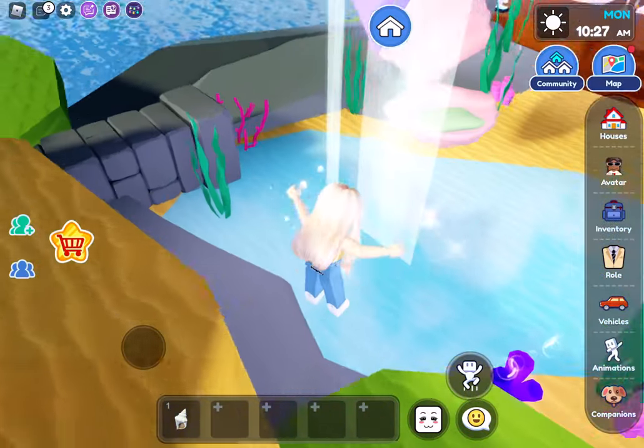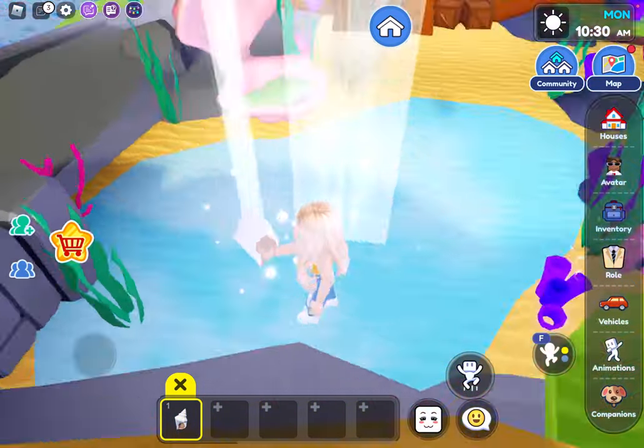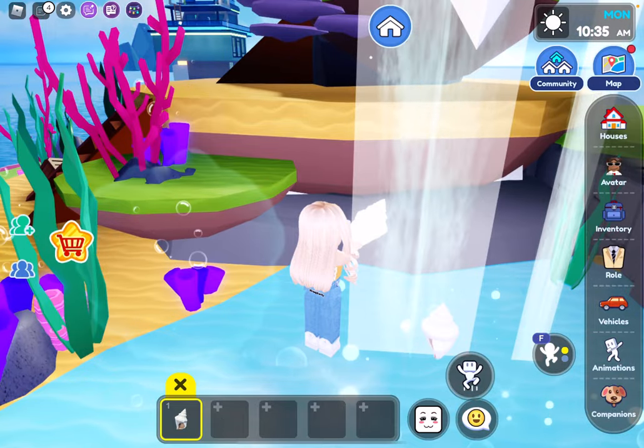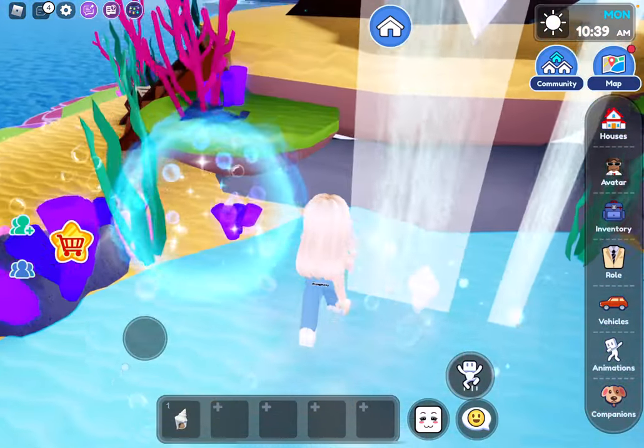Okay, now it's time for the secret. You grab the seashell and put it in the water — not up where I put it, in the water. Then you go in the portal.